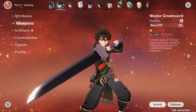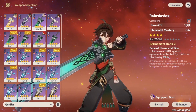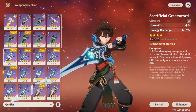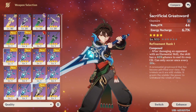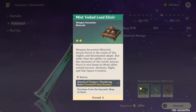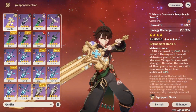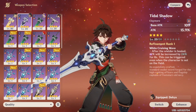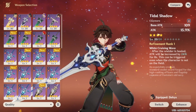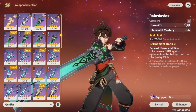We'll start off by giving him a better sword. For him, energy recharge is important but we have this R2 weapon — okay, doesn't really work for us. My claymores are really not built. We can't refine it right now, I have to wait till Friday. We could give him this, but this is Navia's weapon and I feel wrong taking it from Navia. So we'll give him the Tidal Shadow, which we do have enough to level up. It gives an attack bonus and whenever he gets healed he gets a 24% buff.